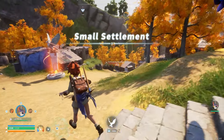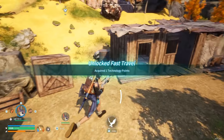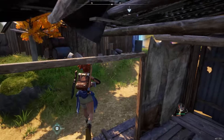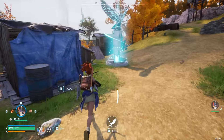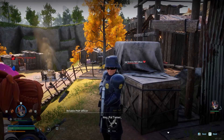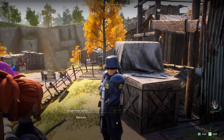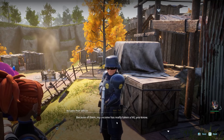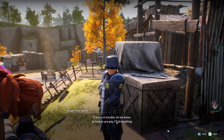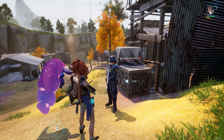We made it to the small settlement! There's a researcher. I'm looking for wheat — does anyone here have wheat to sell? Hey officer! The NPC says: 'Hardly anyone around here now, but before the Rain Syndicate came many more people lived here. My income has really taken a hit. If you're in trouble, let me know — as long as you pay I'll do anything.' Nice, I could pay for a bodyguard!